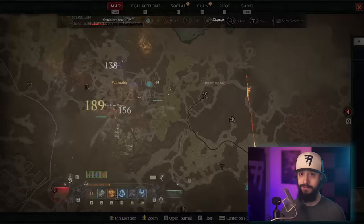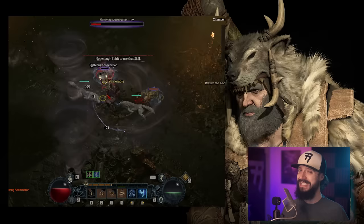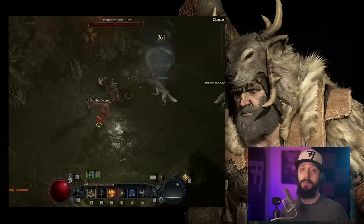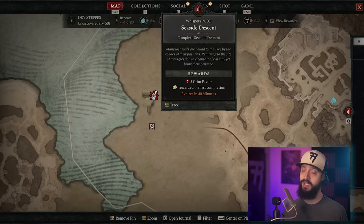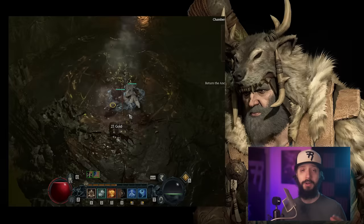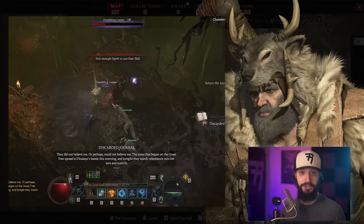On to Druid — it has the weakest start of any class but becomes very strong end game. Tornado is your best leveling skill, though resource management is an issue early on. Get the Aspect of the Umbral from Champion's Demise dungeon in the Dry Steppes — you restore one resource whenever you crowd control an enemy. If you want to be a Werebear, go with Pulverize — the second best option that actually becomes the best at endgame. Get the Aspect of Retaliation from Seaside Descent in Dry Steppes — core skills deal more damage based on your Fortify. If you really want to be a Werewolf, go with Shred — weaker in both early and late game. Use the Aspect of the Unsatiated from Tormented Ruins in Fractured Peaks — after killing an enemy with Shred, the next Werewolf skill generates more spirit and deals increased damage.